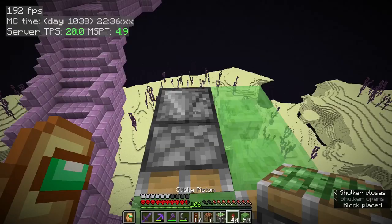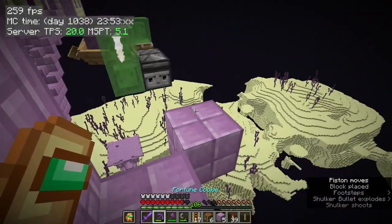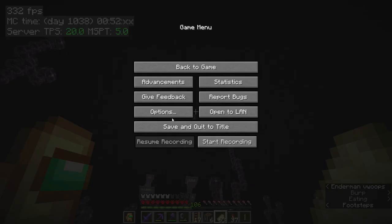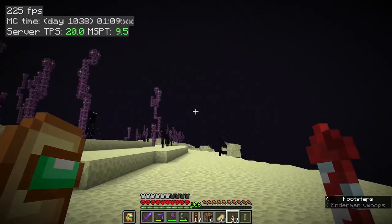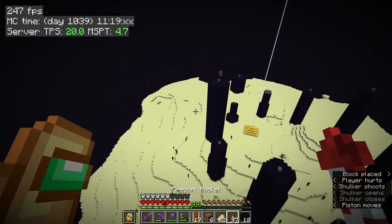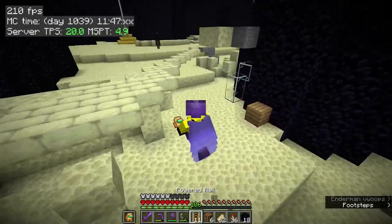And there we go. I'm going to break that block. So that I don't waste too many fireworks, what I'm going to do is I'm going to turn up my render distance and simulation distance so that this machine won't get unloaded. And there we go.